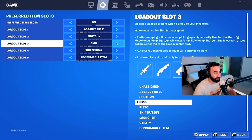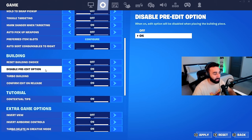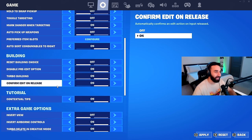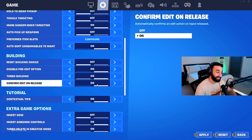For example, slot three is assigned to SMGs, so any SMG I pick up automatically goes there. I have reset building choice and pre-edits off — the setting says 'disable pre-edit option: on,' which means pre-edits are off. Turbo building is on — please turn this on if you haven't. Confirm edit on release is on, and while a lot of people don't like it, when I turned it on it made me so much better at building and editing. It takes time to get used to, but I really feel it makes you better.